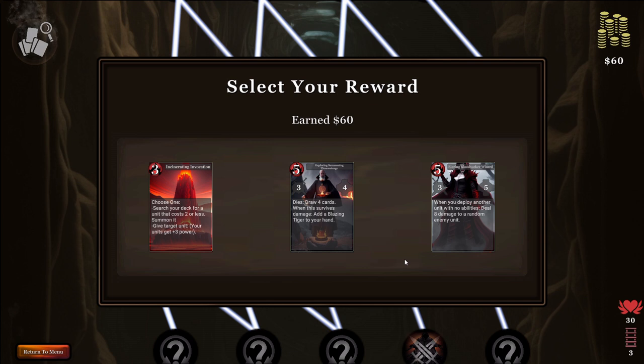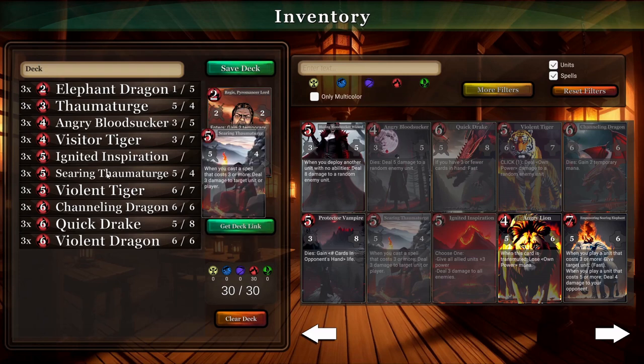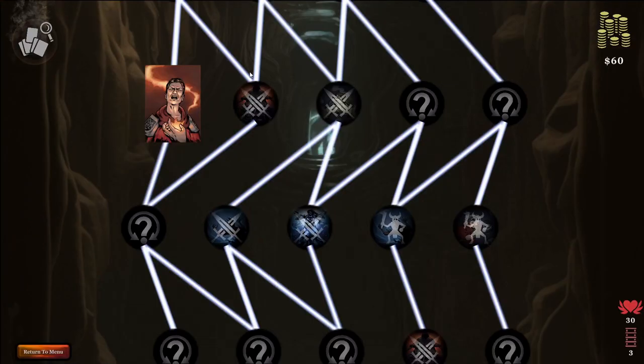At the end of each floor, the cards you've found are added to your main collection and can be used in other game modes, like bosses, which are super difficult fights where you use all of the cards you've escaped with to try to defeat. Defeating bosses unlocks more leaders that you can then delve with. There's also a multiplayer draft mode where you draft 15 cards and play against other players who did the same. Win five games before you lose three to have all the cards you drafted added to your main collection.